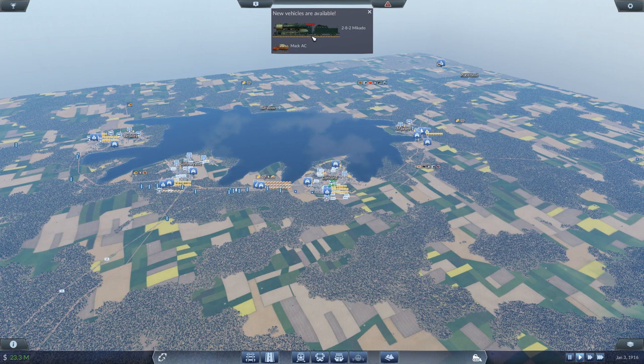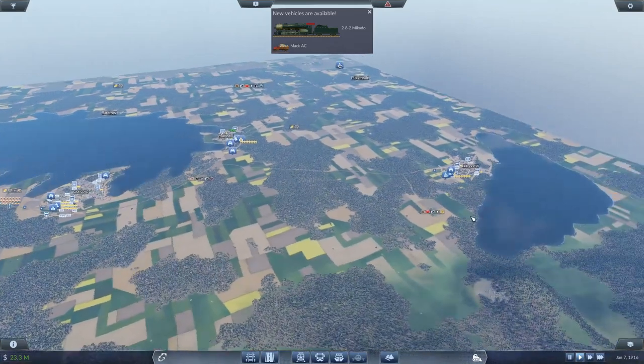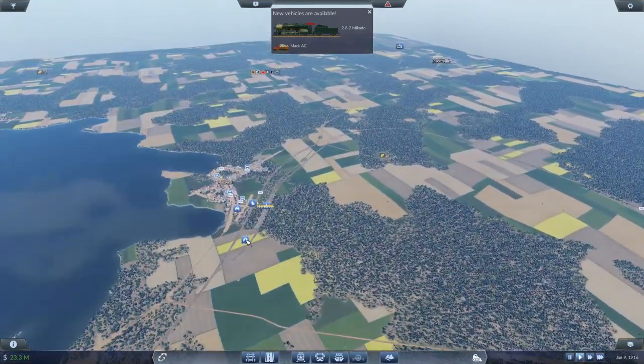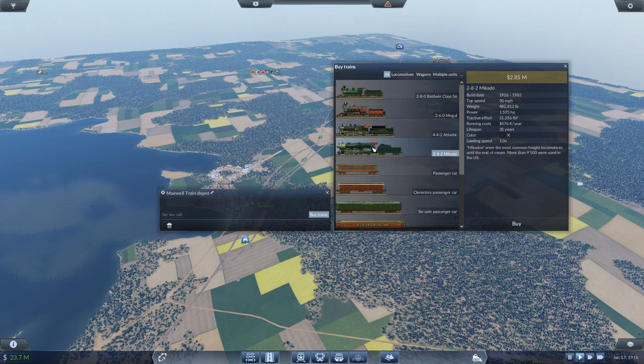We just unlocked this new locomotive and we're going to upgrade all of our freight trains with it. This locomotive has a lot more power. Our old trains currently have about 952 horsepower for our long freight trains — this is not powerful enough and it's really hindering our ability to ramp up production. This new one is 1500 horsepower, which is definitely enough power to pull the size of trains we have with all the loads.